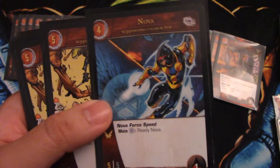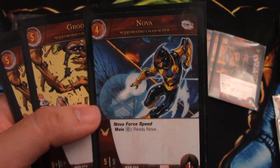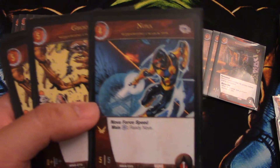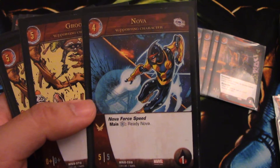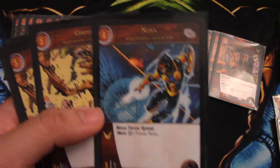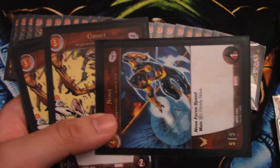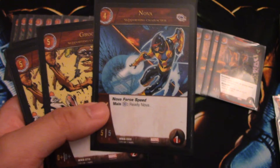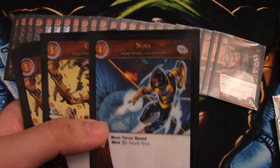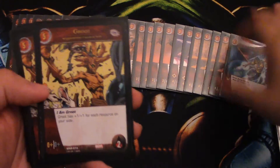We have one Nova — he's one of my favorite comic book characters so I definitely want to include him. He's a 5/5 with flight and one health, which is his downfall. He has Nova Force Speed: during the main phase you pay a blue and you ready him. So when you attack with him, tap him, he survives the attack somehow, pay the blue, ready him, and he can attack again. He's good for that — one copy of Nova.